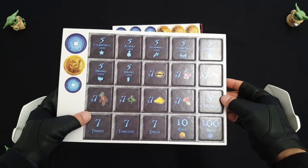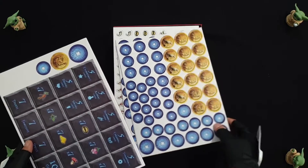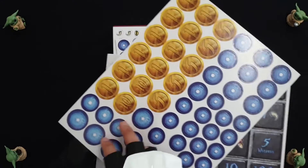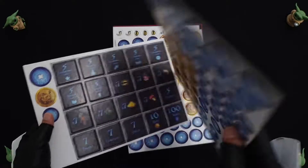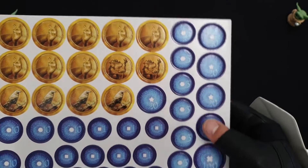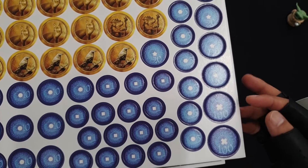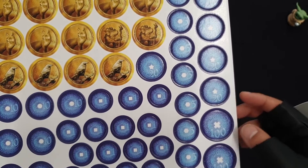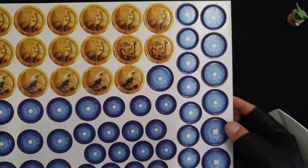This here is your gold objectives, set up based on the number of players you have. Here we have your resource tokens — I believe these are your gold coins. The gold coins are worth 1 victory point at the end of the game for each one. Over here we have the mana tokens, which are your primary resource in the game. One thing I noticed earlier is it's very hard to tell what is a 100 versus a 20. I think they could have made that a little bit clearer, though they did try by putting different icons in the middle. It makes it very hard to quickly glance at your tokens to see what you have, which is a bit of a shame.